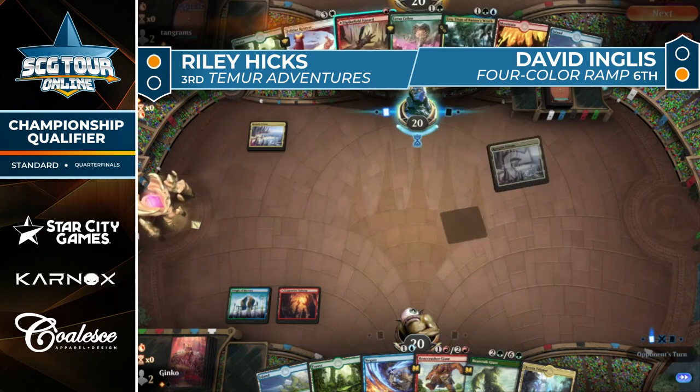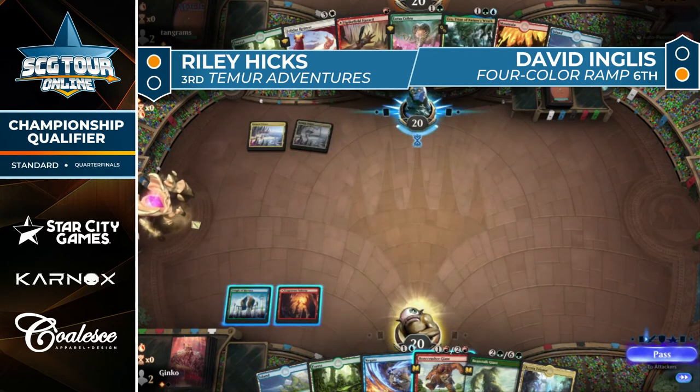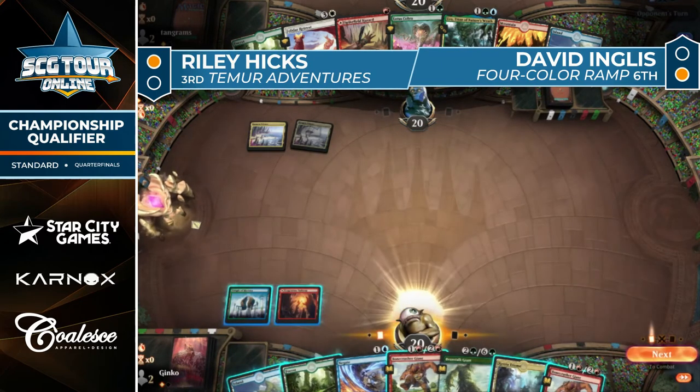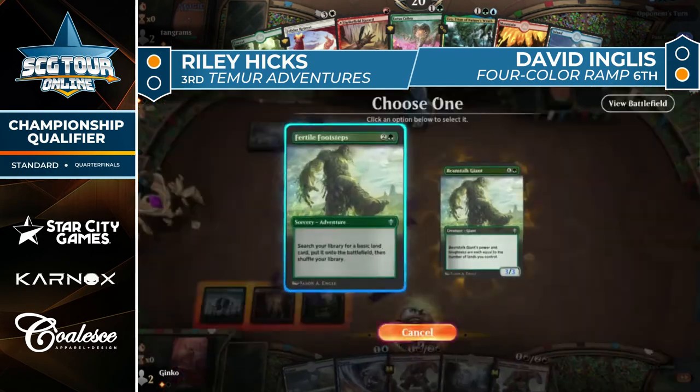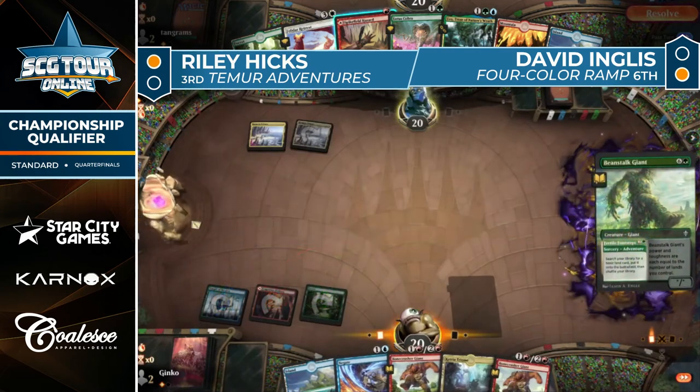Reading you for that Stomp — here's my second Triumph. He also played a land that means he can't go Forest into land, play another spell off the trigger. I like not putting yourself in a vulnerable position. If he had played his tapped Triumph faster I think Riley would have 100% gone Stomp into Bonecrusher Giant — but the fact that he tanked for so long and didn't do it, Ingles just sniffed it out and decided not to play the Cobra.